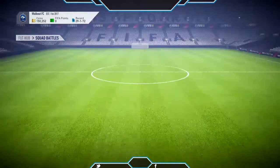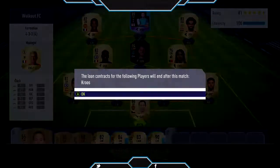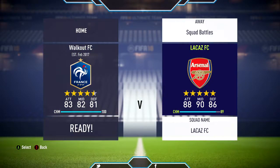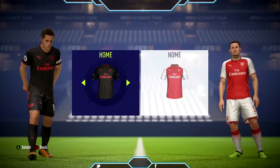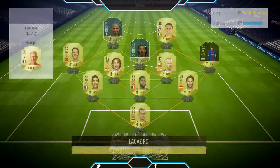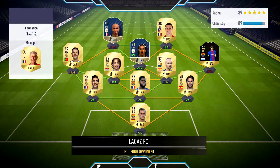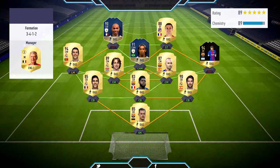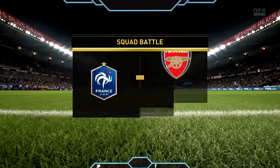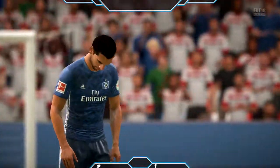We're probably not gonna get elite rewards this Squad Battles cycle because we started very late. But don't worry — I'll be playing games off-camera to try to get the best rewards we can this week. Let's play this team. It's a great team — Ramos, Umtiti, and Varane in defense with Ter Stegen in goal. Solid defense, you can't ask for much better.